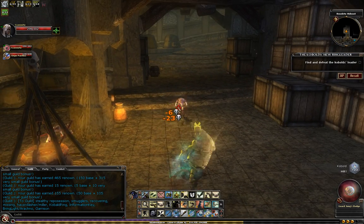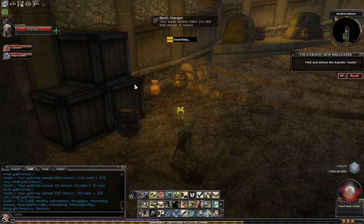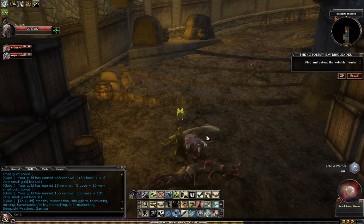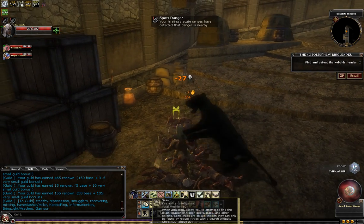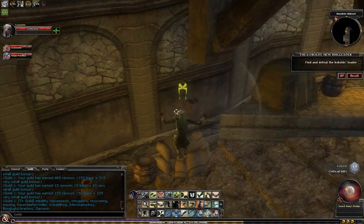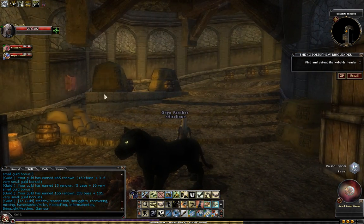Watch this kobold here — he's going to take off and set off a trap. The trap box, I believe, is on this side if there is one. The trap box is past the trap on the left-hand wall. There's the trap; there's the control box. We're going to just keep moving along.